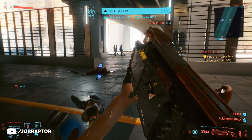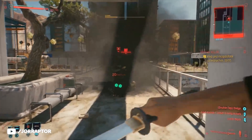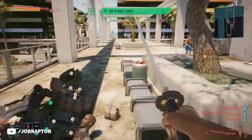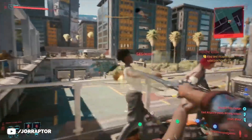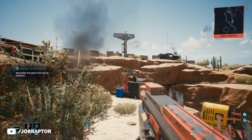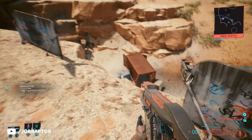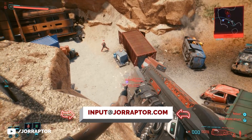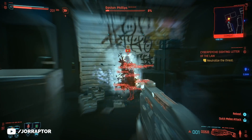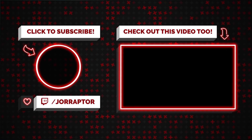I showed you a nice XP farm you can do before the I Walk the Line main mission. If you sided with the Voodoo Boys during that mission, some of you noticed the enemies sadly weren't there — that seems linked to your choices during that mission. I will look at other ways to level up fast and showcase more amazing weapons soon. If you find cool things in Cyberpunk, let me know via the email at drapeta.com or in the comments. Subscribe for more Cyberpunk content, and check out that previous video on the Johnny secret items for really cool loot.